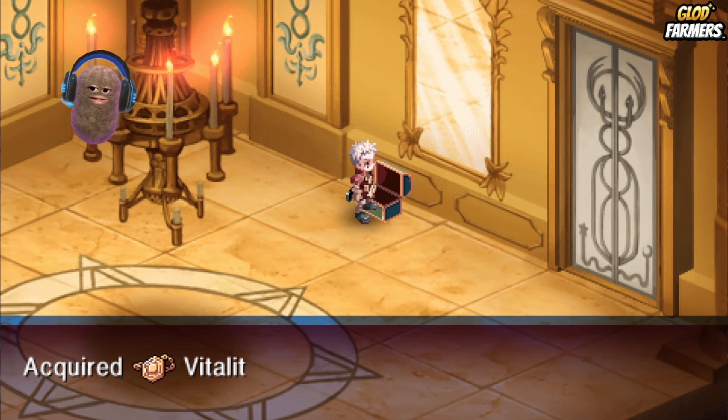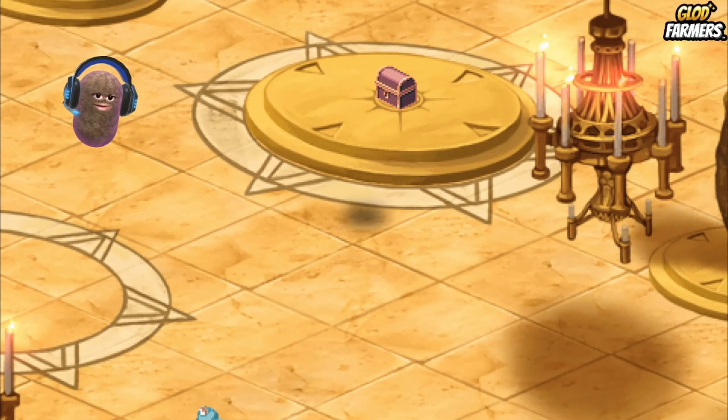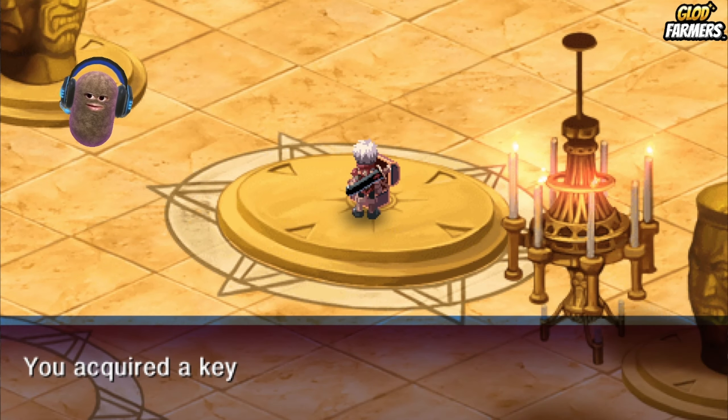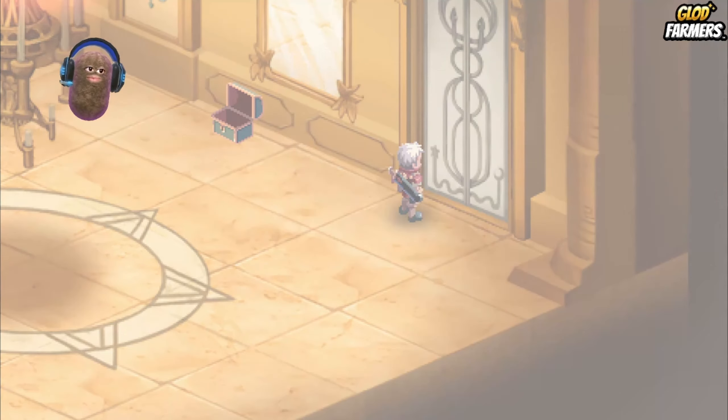Look, there's another chest. Acquired Vitality Emblem, and it's locked. Let's grab this chest — acquired a key. Let's go in and open the door with the key.